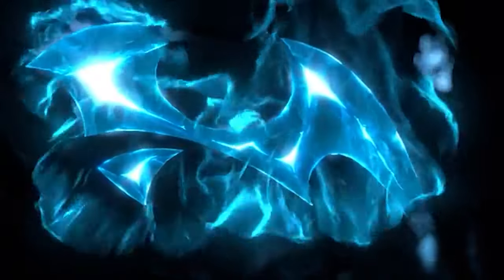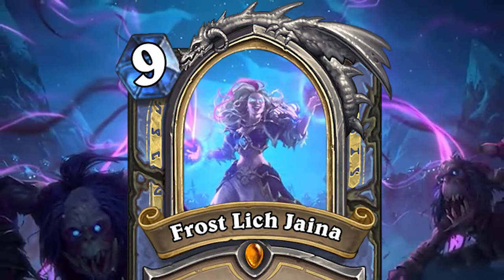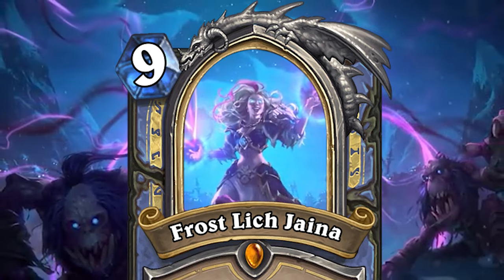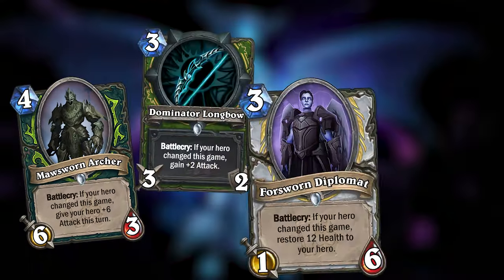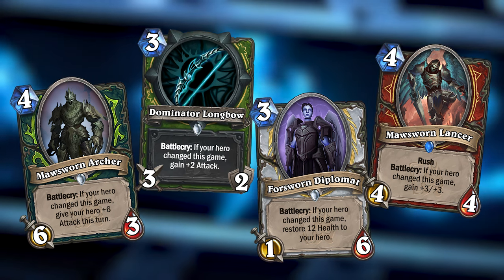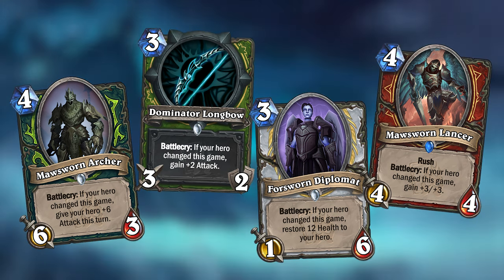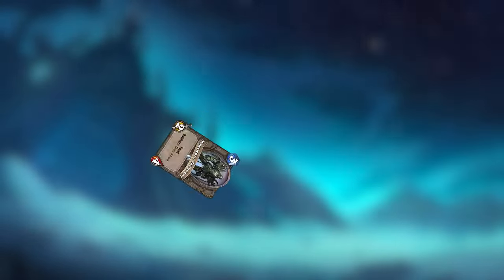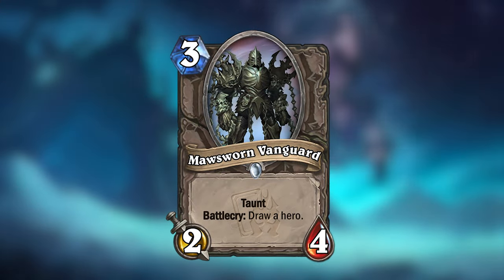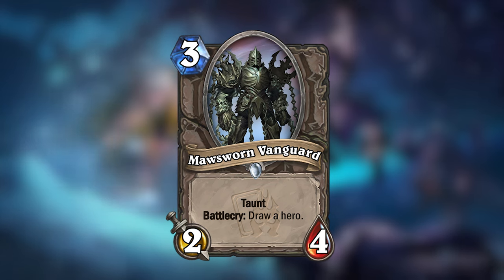Knights of the Frozen Throne was the expansion that introduced hero cards to Hearthstone, giving each of the 9 classes in the game at the time a Death Knight hero card. This miniset would add support to this through a new series of cards that trigger a bonus if your hero changed this game. But if you're having a hard time finding your hero card, you could run the new Morsworn Vanguard — a 3-mana 2/4 neutral minion with Taunt that will draw a hero card when played.